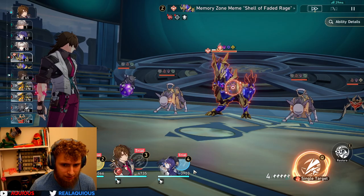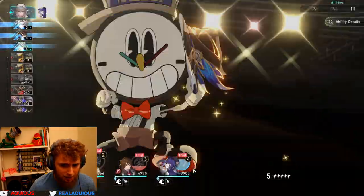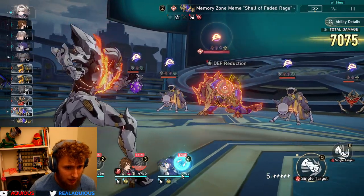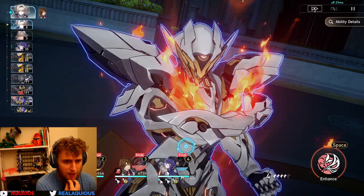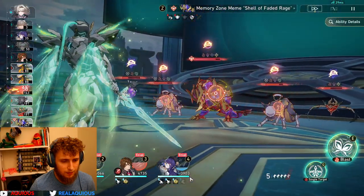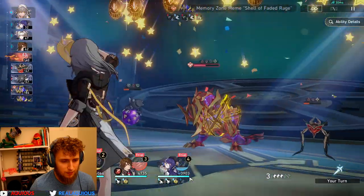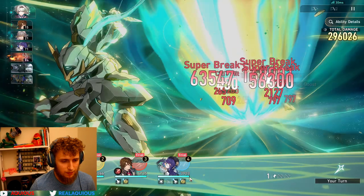So she dealt damage to herself and advanced her action. Now we can ult. We're going to attack as Firefly — first we're going to do this to reduce their defense. We're going to allow her to take her turn, and then we are going to ult. And now she gets her blast with her skill. 346,000 damage! So much super break damage — super break is such an unbelievably insane mechanic.